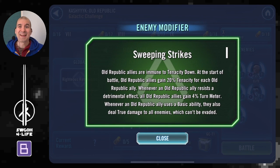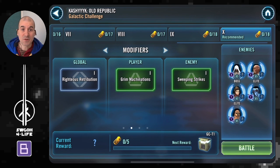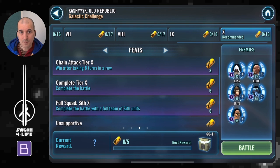The Old Republic modifier does many things. These guys are immune to tenacity down, they start with a huge amount of tenacity so landing any debuffs will be challenging. Whenever they do resist, everybody gains 4% turn meter, so you'll want to stay away from AoEs that apply debuffs — for example, using Force Crush will suddenly give the enemy full turn meter and they'll start hitting you. We'll mostly stay away from Force Crush on Vader. On top of that, they're dealing true damage whenever they use their basic, so it's a powerful modifier.